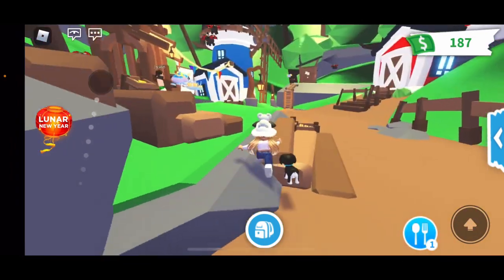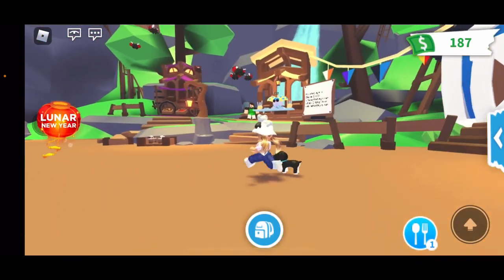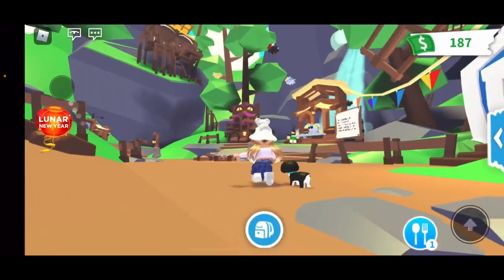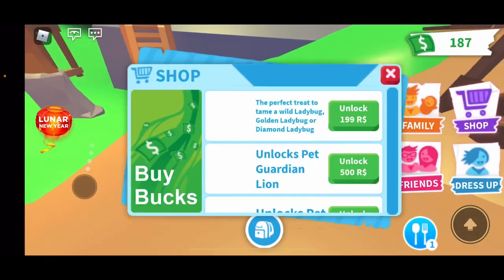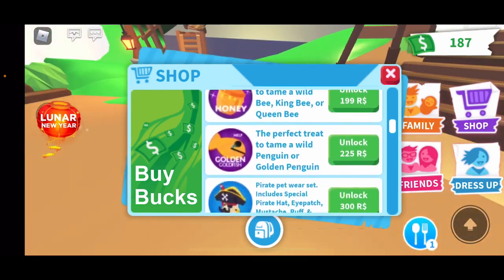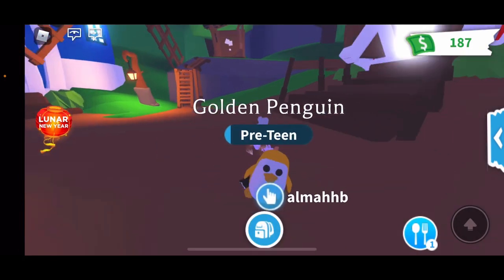Let's see if we can find the golden and normal ladybugs. I'm pretty sure these are the normal ones, which are the easiest to get. I'm trying to find the golden one — I see the diamond one — and there's the golden one right there! So in this shop you can buy for 499 Robux. There's also a mechanic where you use honey to get a bee or cream bee, or a golden fish to get a penguin or golden penguin — similar to how those work.